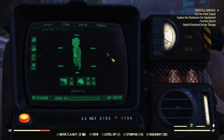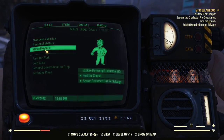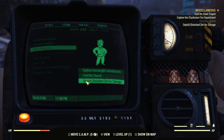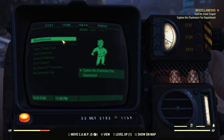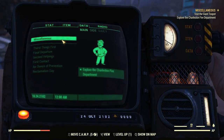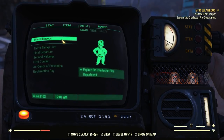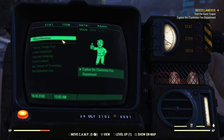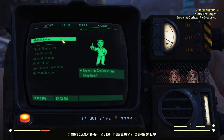So I'm gonna bring up my Pip-Boy here and we're just gonna go ahead and turn this thing off because I'm not gonna do it again. I've already done it twice, and also because I think we should get back to the main quest — this main miscellaneous quest where we are supposed to explore the Charleston Fire Department, which for some reason I can't seem to show on my map.